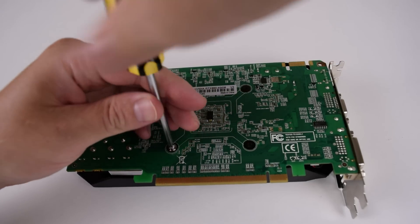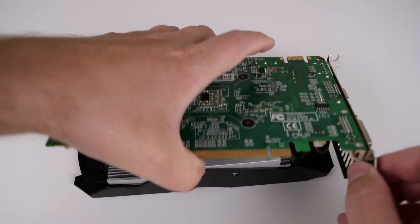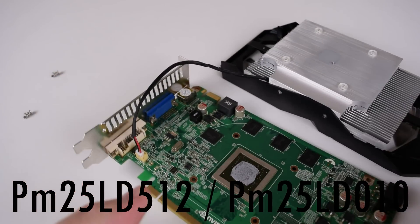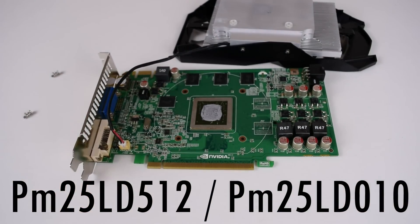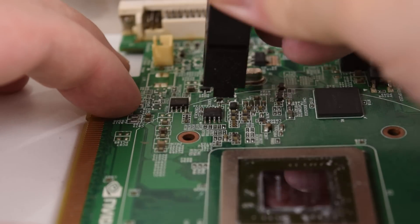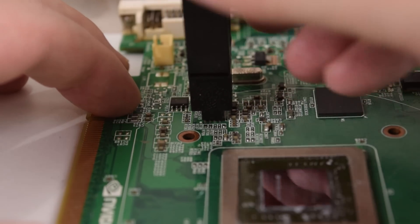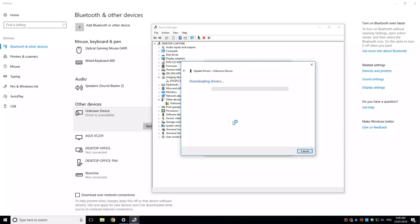Next you need to locate the actual BIOS chip, and for this you've got to remove the cooler. On the fake GTX 960 we have a PM25LD512, and on the fake GTX 750 Ti it was a PM25LD010. Place the clip onto the chip and we are good to go. The programmer has markings and there is a picture in the software showing you how to orient the adapter, and on the BIOS chip itself there is a little dot for pin 1 — line that up with the red wire.